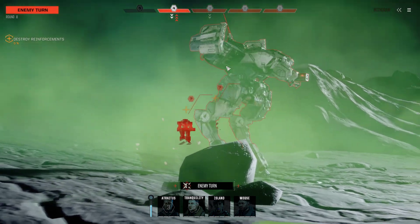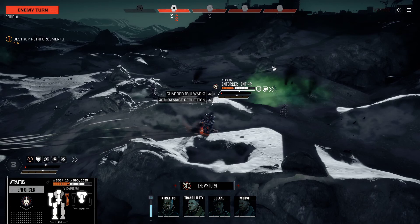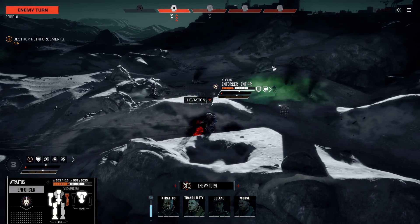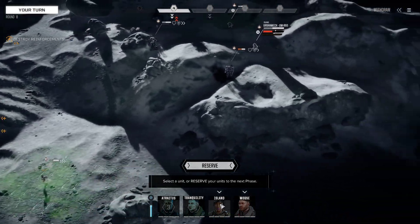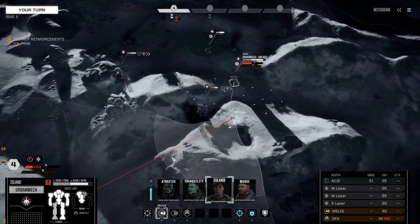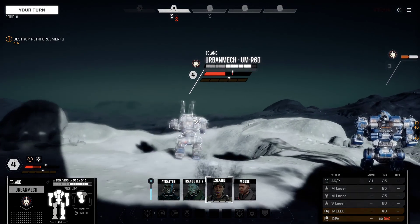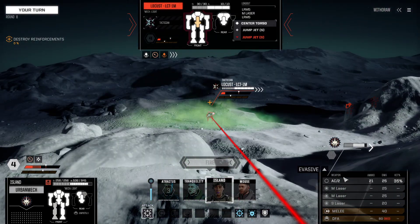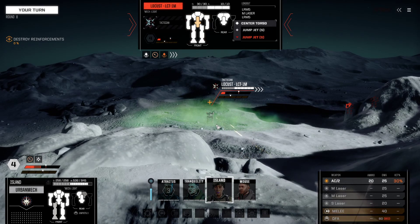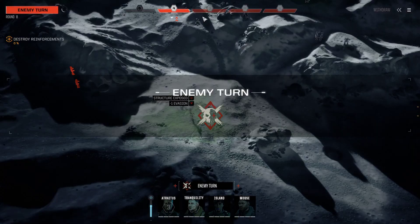Enemy turn — a Locust is going to reveal itself with three evasive pips. Not a problem. I'm going to take the Erby up over here and we're just going to fire the AC2 at this Locust to remove an evasive pip. That's all we're going to do. Seems fine.